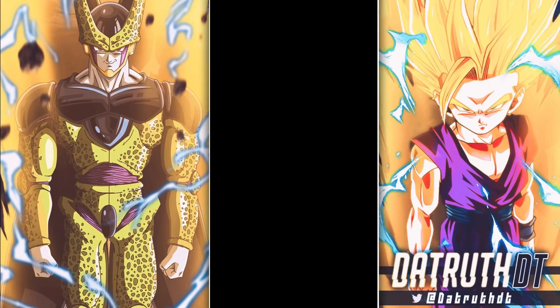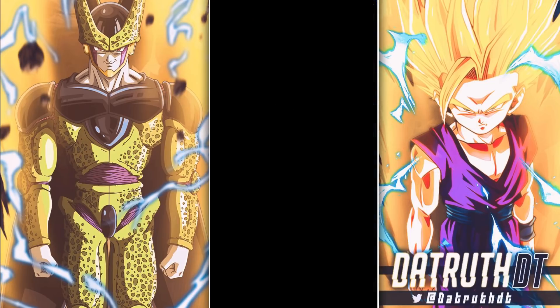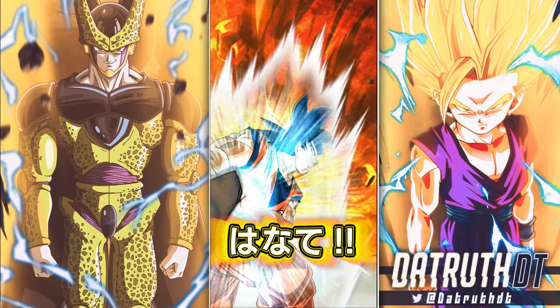Hey, Kefla — I pulled her recently, not too long ago, and then I said 'I haven't pulled her in a long time,' and then here we are. That's typically how this works — like, 'oh yeah, this unit, haven't seen them in a while,' and then we pull them in this multi too. Goku and Yamcha — we're not.